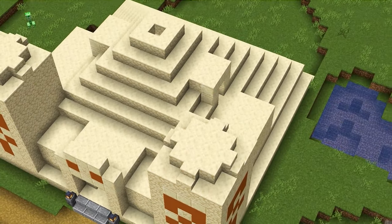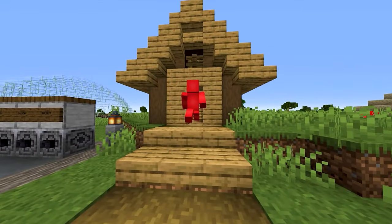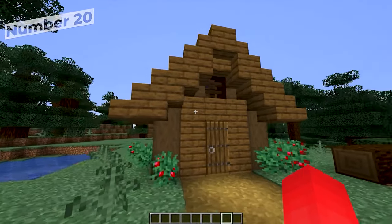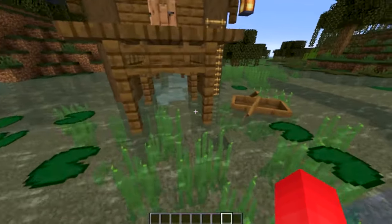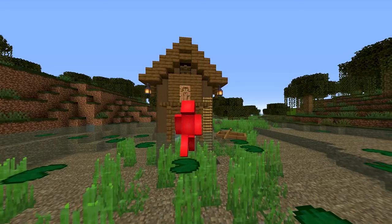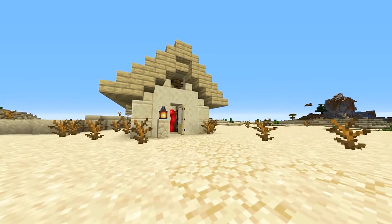Maybe the glitz and glamour isn't all for you — let's scale it back and just build a house. But everyone in Minecraft's built a house, so why not try to build the same house in different biome variations? Once you settle on a design, you can replicate that same idea in different biomes like a swamp or a desert, using the blocks available to each region. If you're looking for a change of scenery but still want that feeling of home wherever you go, this is the best way to go about it.